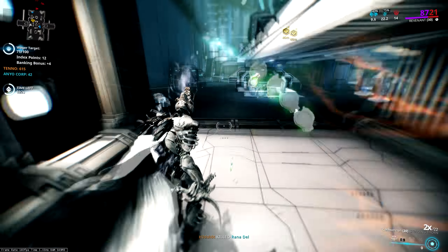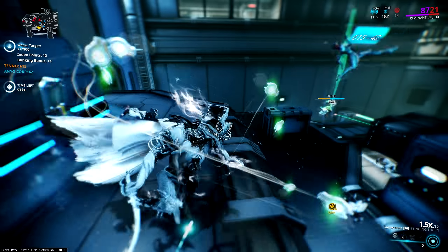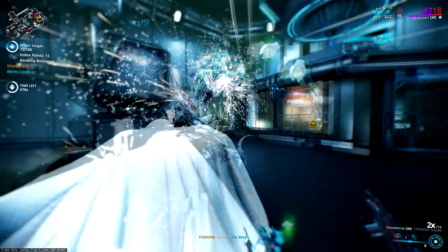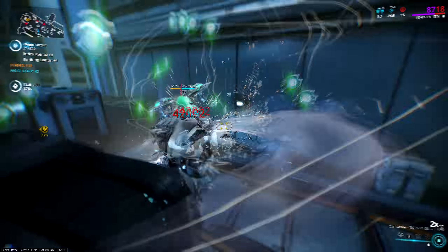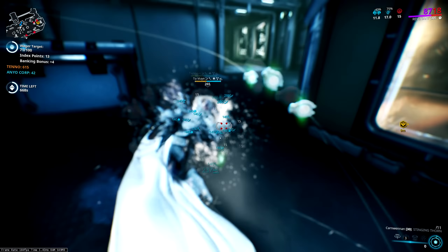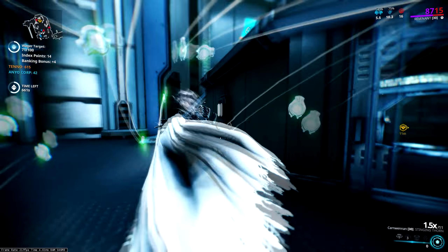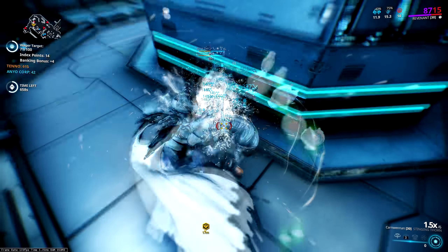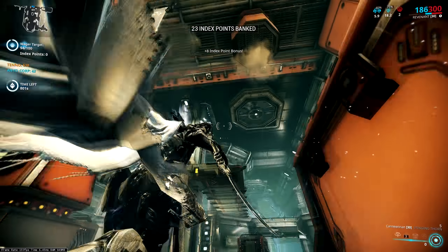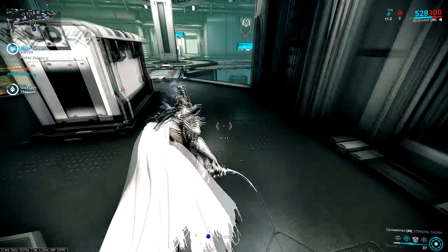Obviously it's all well and good being able to survive for an hour — which Revenant can do super easily — but what's the point unless you have the weapons to deal with the super high level enemies you come up against? You can use most high damage primary weapons; snipers like the Rubico Prime are by far the best and will do quite well for a while, but ultimately they're all going to fall off after probably 30-40 minutes or so. So naturally we need to go into a specific killing setup.